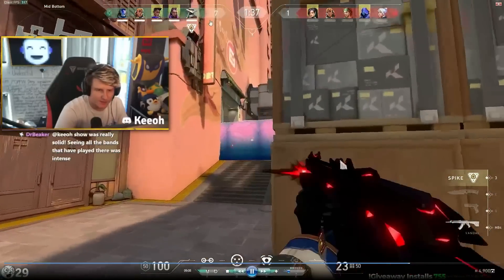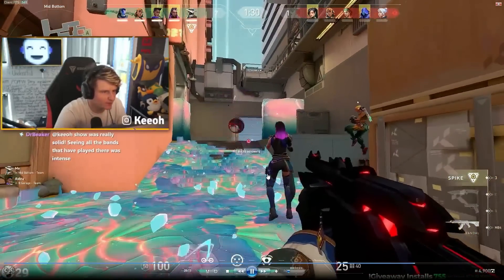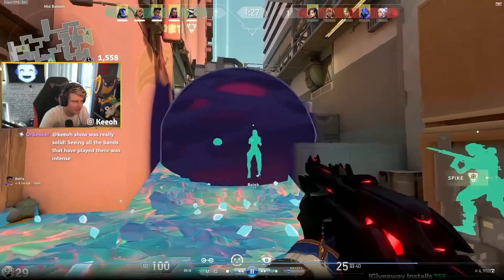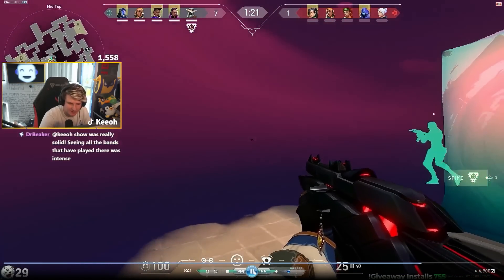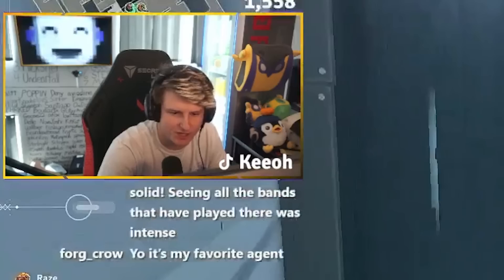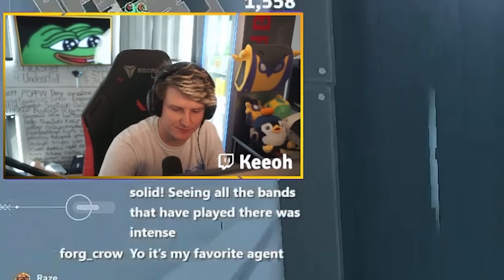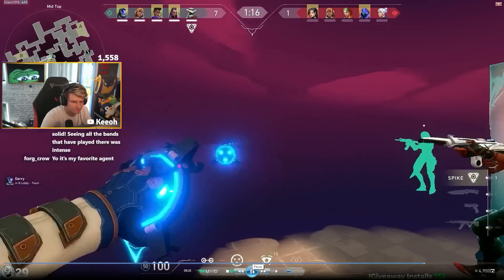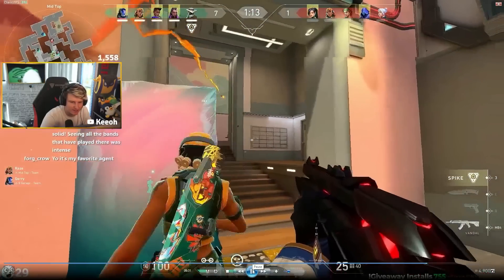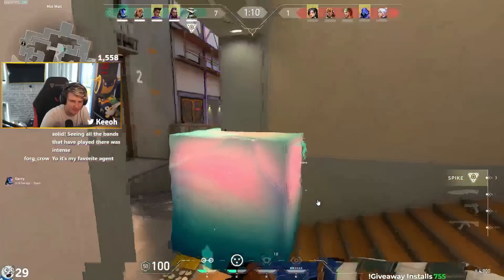We're up 7-1 on this map, so we can play pretty aggressive. Take note of how much control I'm getting with not a ton of utility. I threw a tripwire on A main and have teammates pushing B. We go ahead and push through mid. I use my cam to clear out vent — not a lot of people do this, but it's a really good way to clear it out, so I know there's no one immediately there and we can push B heaven really safely versus throwing a cage or smoke. I push in with my team, help them clear for a second, then go back and throw the trip — though I should have done it right away.